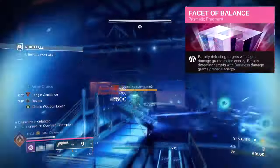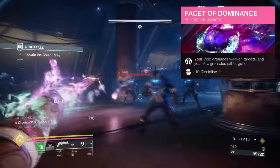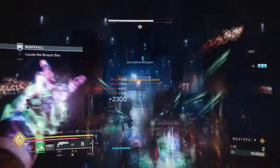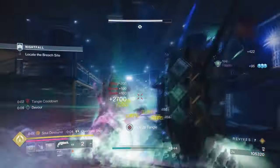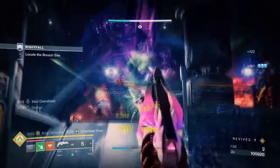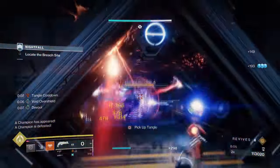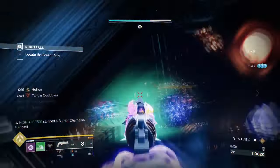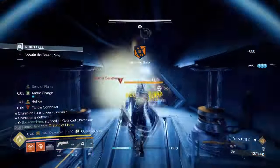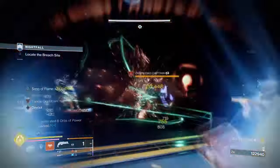Facet of Balance, where rapidly defeating light targets grants melee energy, and rapidly defeating dark targets grants grenade energy. And Facet of Dominance, where your void grenades weaken targets while your arc grenades jolt them. The easiest way to build into anything kinetic-based is to always rely on Facet of Grace and Solitude for ease of access and effectiveness across the board. Since dark Transcendence energy will be relied on via Arcane Needles usage, you don't need Facet of Sacrifice this time round, as the unraveling effect will spread from one target to another when combined with our poison effect. The rest of the fragments are the common run-of-the-mill setup most people will run, such as Balance and Hope. Dominance can stay if you wish for that extra debuff from void grenades, but Facet of Protection and Dawn both go hard if you prefer a bit more freedom of movement.